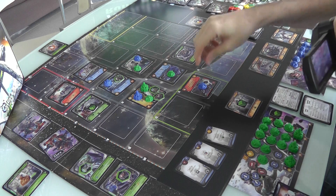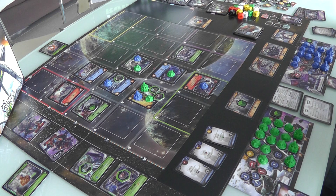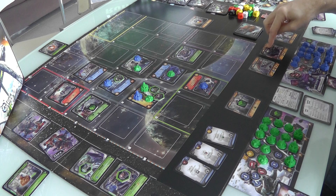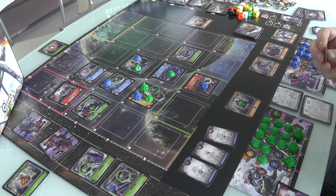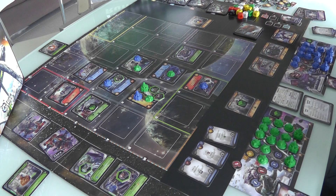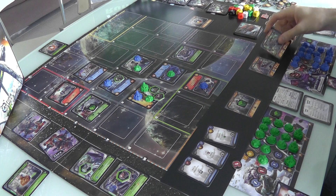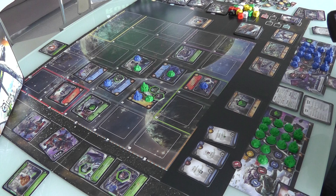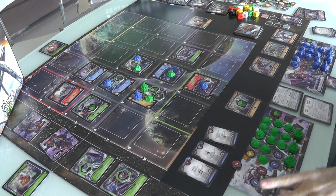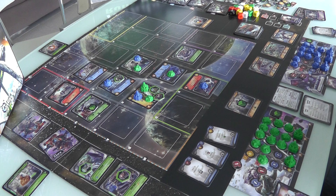Jen currently has a point for having a base at the end of the game, but that could be taken from her. Once you send aid, though, you can never lose those points. I am first, and I'm going to claim Blazer 4HK — I give up two science and get one victory point, since I'm generating more science anyway. Now another one comes out for Jen's turn, but I took the only one she could have done. Jen had two military but couldn't afford the others, so Jen is going to pass because she literally can't afford any of them.